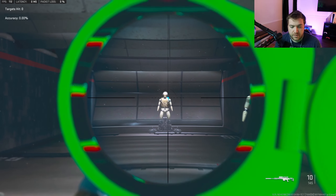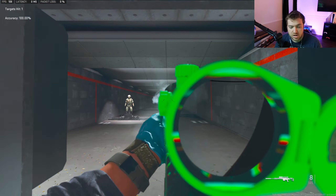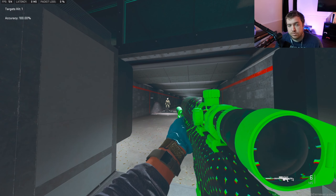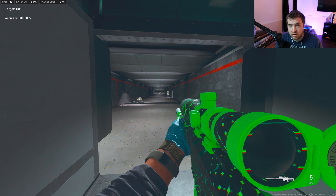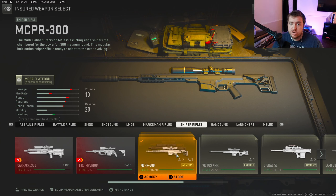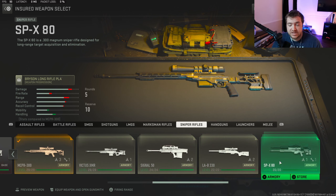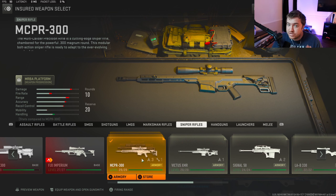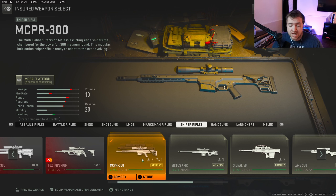In the firing range with the MCPR — this is your perfect distance. There's very good sway control with this gun. Holding your breath lets you easily hit shots past 50 meters. You can add high velocity or explosive ammo — that's up to you. This is my favorite build across the board for snipers. If you don't like the MCPR, I recommend the FJX Imperium, Victus XMR, or the SPX-80. Those are my top sniper rifles with similar builds. The MCPR is my personal favorite and has my stamp of approval.